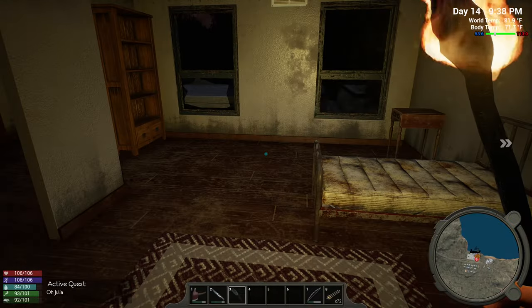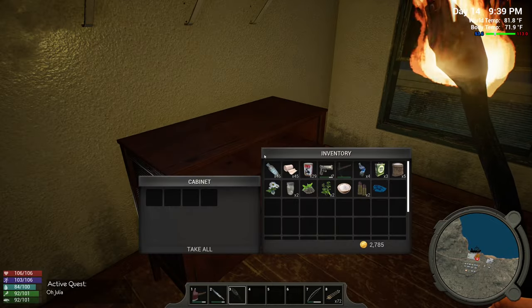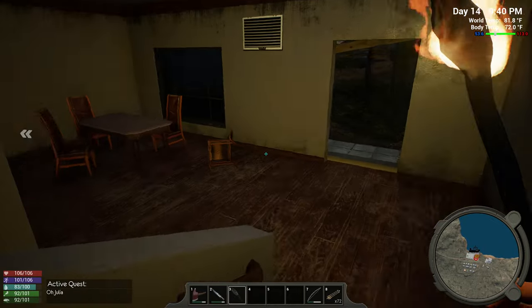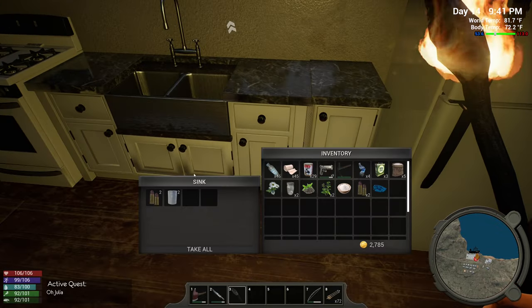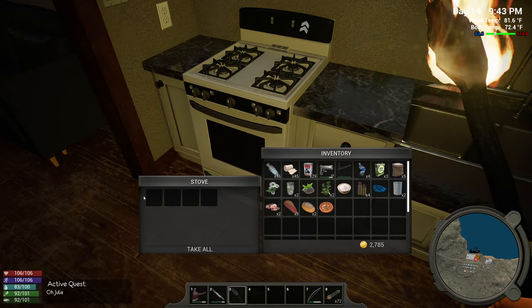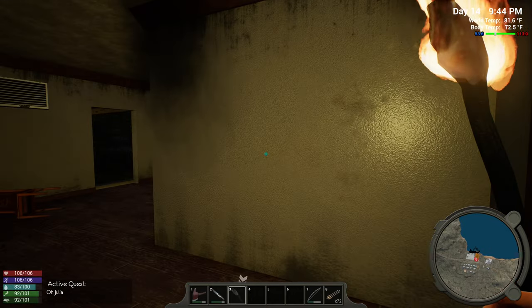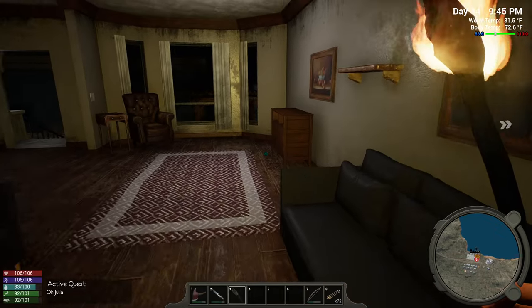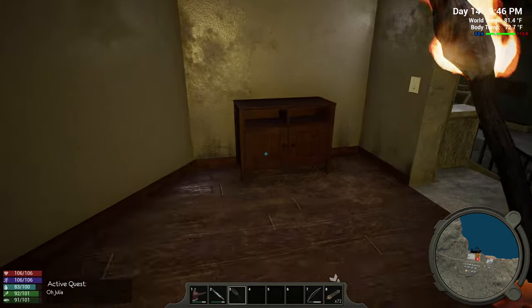I don't need flour and chamomile, but now I'm going to take it for some reason. Maybe when we get to the arms dealer we can sell it off. Take the bullets and let's go downstairs and see what we can find. Since I've never been to this part of the map I should find all kinds of goodies.